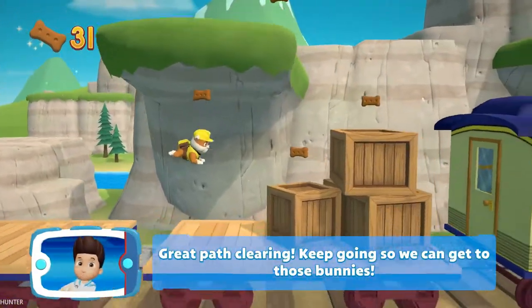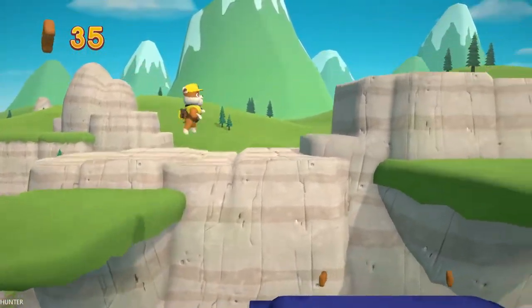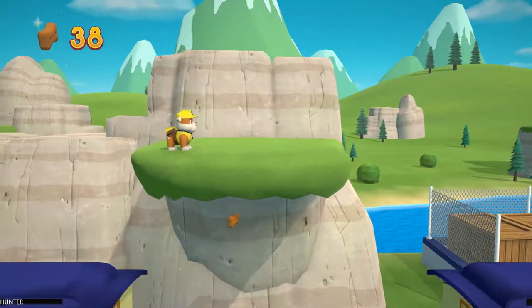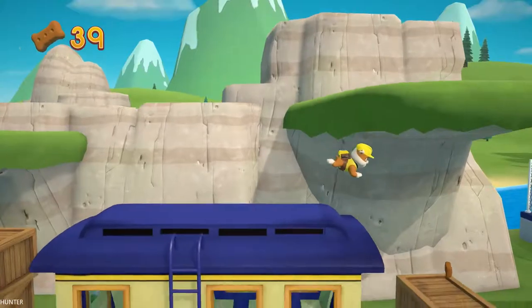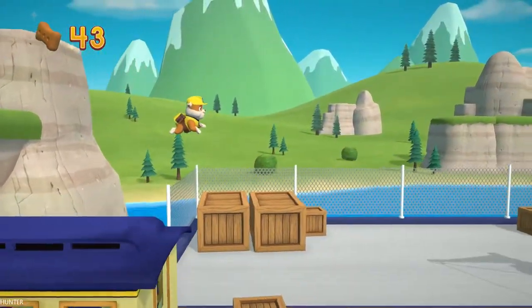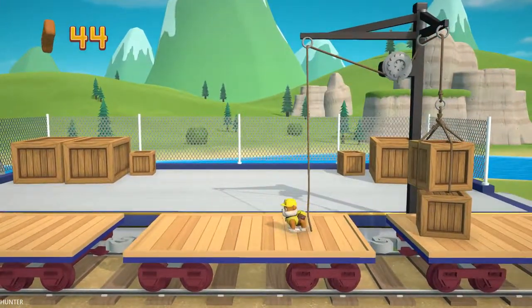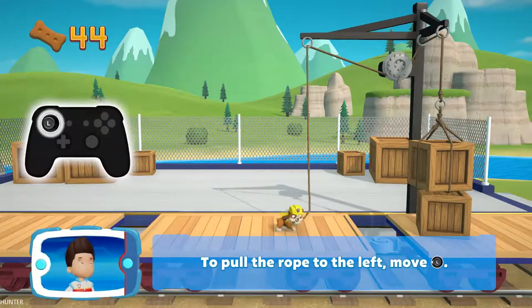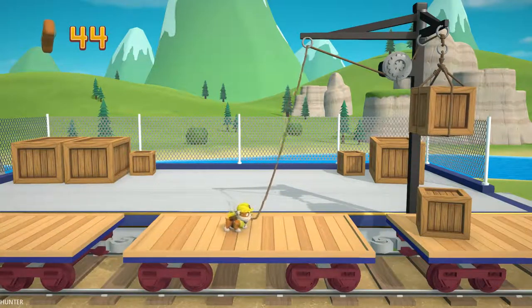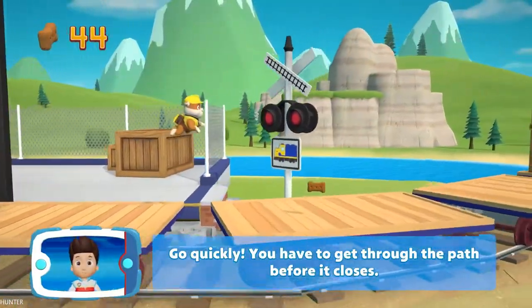Get to those bunnies! You've got the pup treats. To pull the rope to the left, move the left stick. Go quickly — you have to get through the path before it closes.